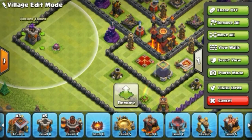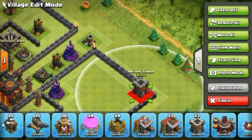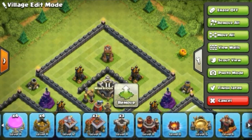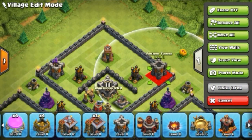Place the Inferno Tower inside the corner of the village because there are lots of opportunities when using the Inferno in the corner.